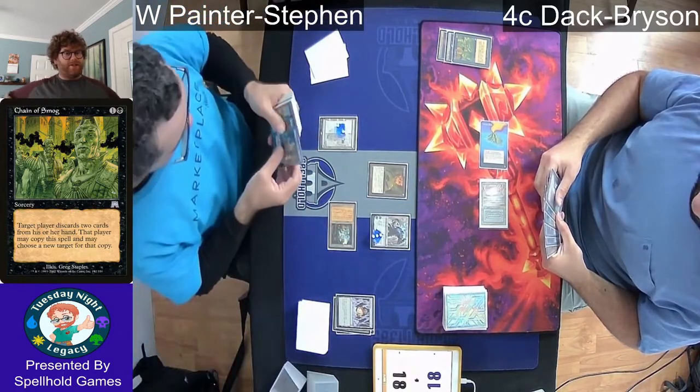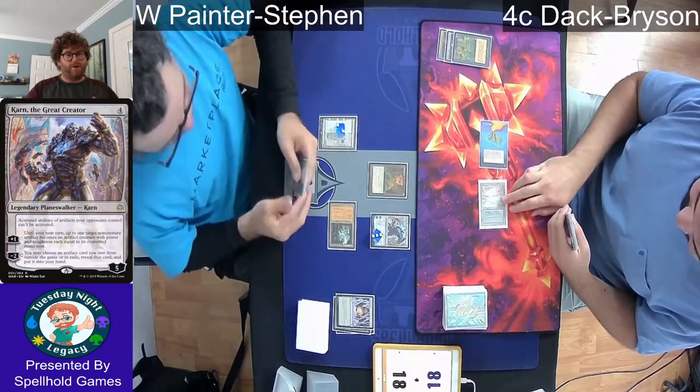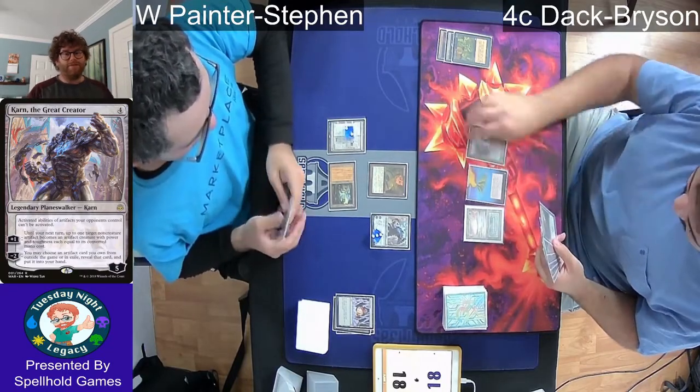On Steven's turn, Ancient Tomb comes down dealing some damage. He sacrifices his Crystal Vein, which gets him a Karn the Great Creator, letting him go and get any artifact outside of the game. He went and got that Painter's Servant right out of his sideboard.